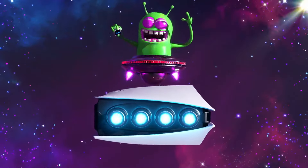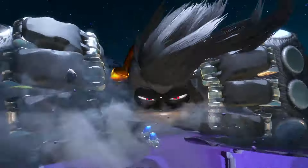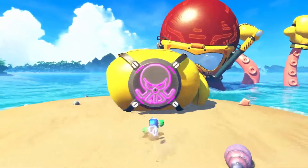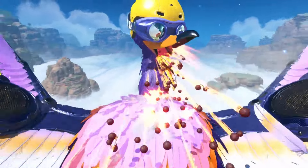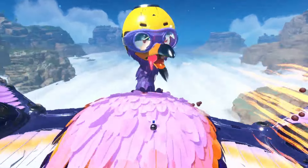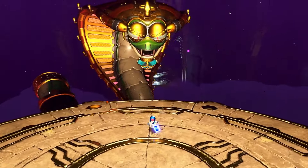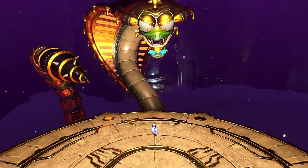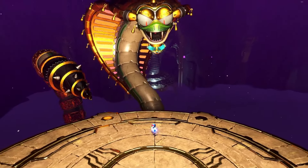Speaking of bosses, the trailer reveals a bunch of them, including a few that return from Rescue Mission - the gorilla, bird, and octopus. During the clip of the bird fight, we see another power used by Astro where he turns into a ball, a more defensive power from the looks of it. We also get two brand new bosses, including a genie and a giant snake named Lady Venomara. Astro is seen with a chicken strapped on his shoulder, indicating that this is another new power, though we still have no idea what it does.